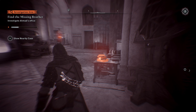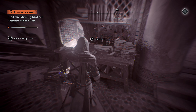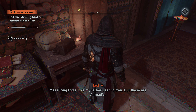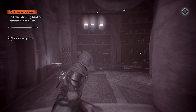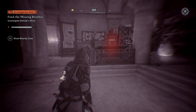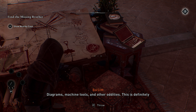There are books here we can examine. The letter says these books are for Ahmed. Another book of poetry by Harib - Bebed would love this. Examine this - my father used to own these, but these are Ahmed's. Something we're missing. Ahmed always signs his work - this is definitely his doing. Diagrams, machine tools, and other oddities. I remember this - he signs it here. This is definitely Ahmed's workshop, but where can he be?